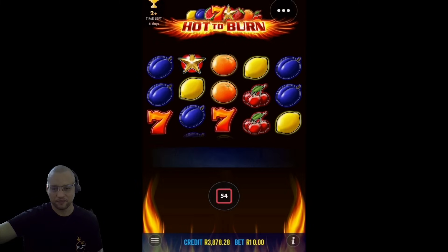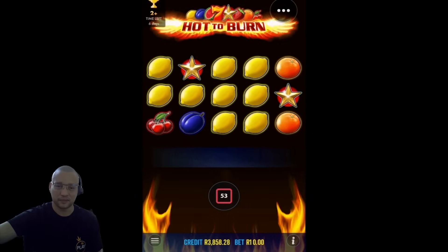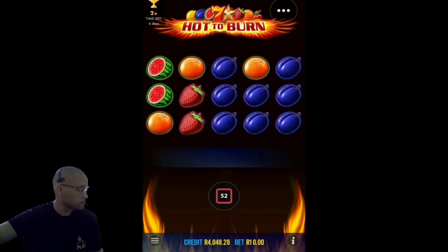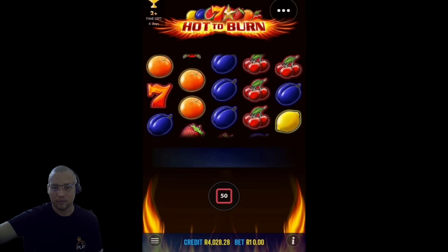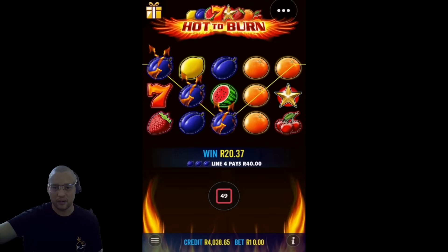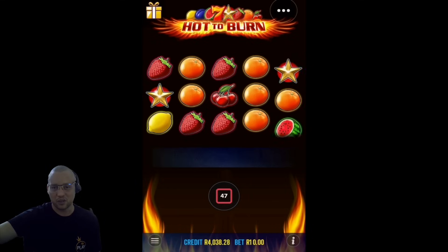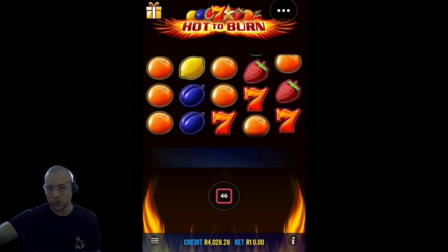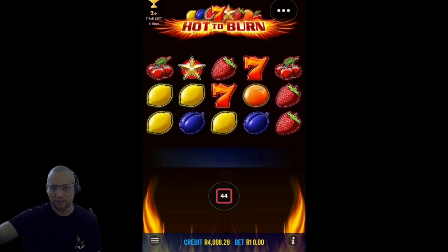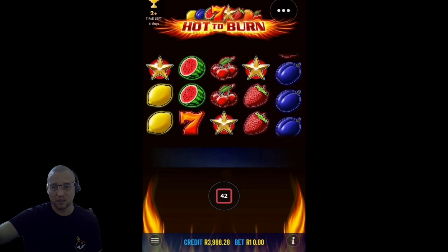Not bad. That could have paid - that's two lines of 4, 200 rand right there. Another 40 rand. Seems like the fruits are 40 rand for every three symbols. Just trying to get those three fruits seems to be an issue - there's not many lines you're actually playing in this game, but when you do get it, it does pay. Maintaining our balance at about 4,000 rand. We played Gates and we're still sitting at 4,000 rand, so not bad.